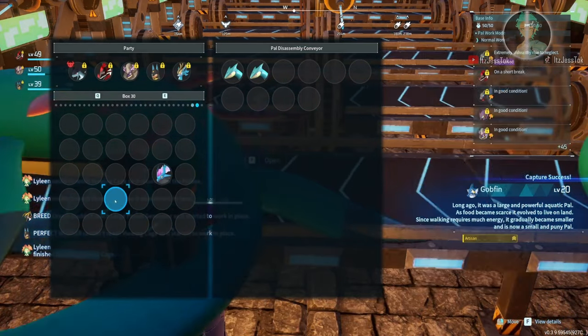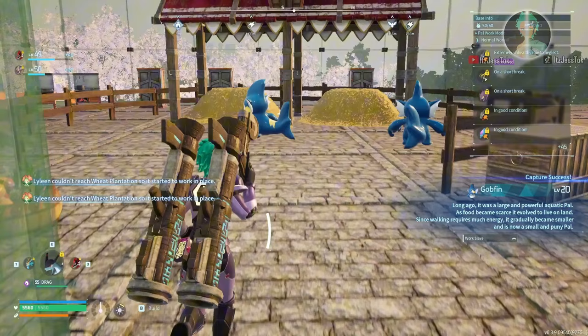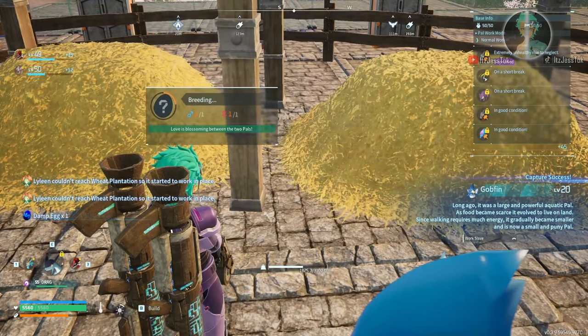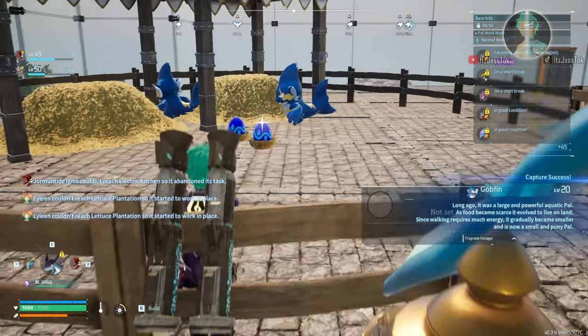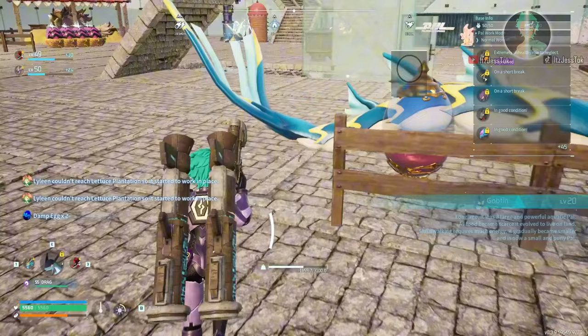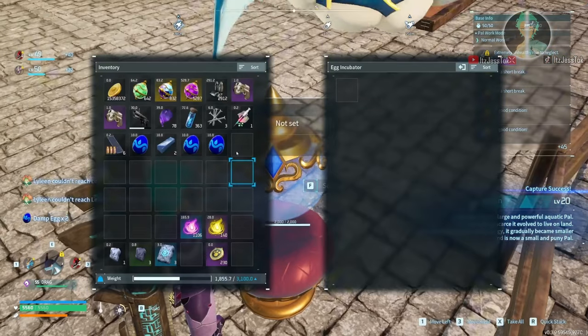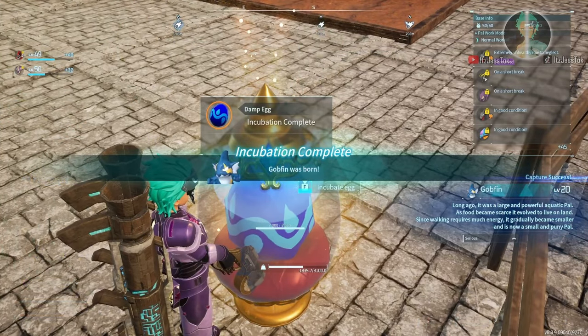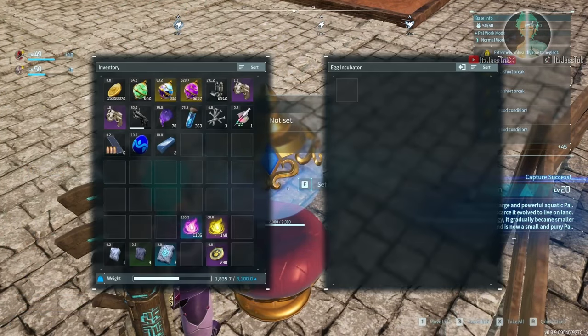Here's the kicker: if you don't have access to like 600 spheres to catch these Gobfins to fully ascend them, you don't even have to fully ascend them. You fully ascend them for the player attack bonus — instead of getting 50%, you now get 100% bonus.